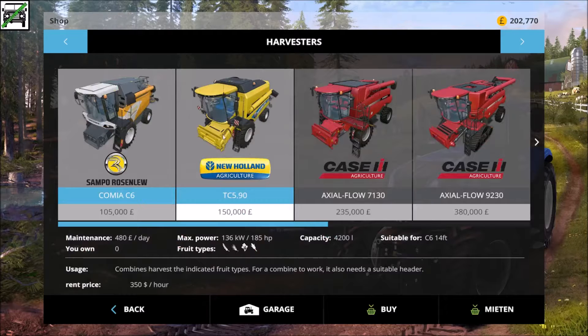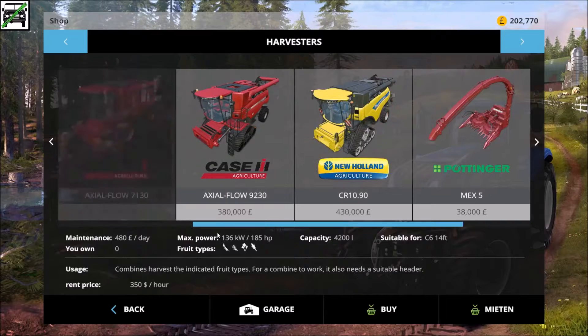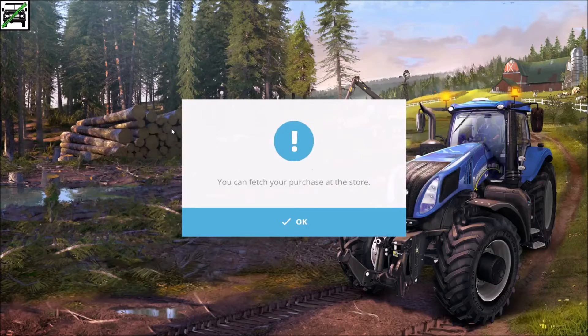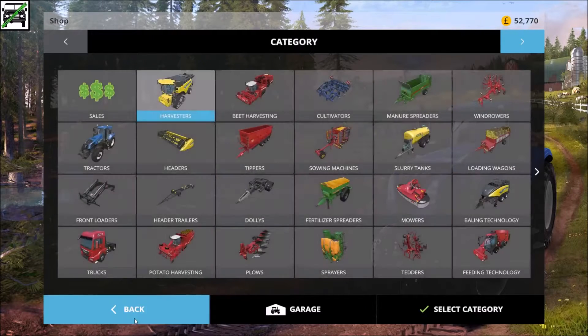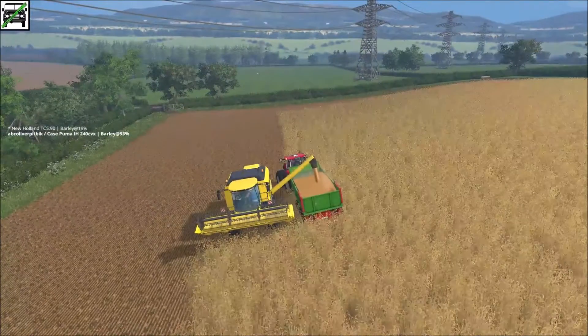I think we've got this one. That one's like the next one up - this one we could probably afford once we sell. Ten thousand litres, four thousand. Oh my god, what have I just bought? Oh my god - I've just bought another little combine, like an idiot.